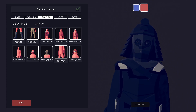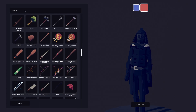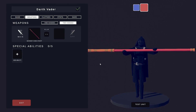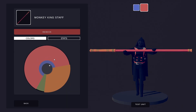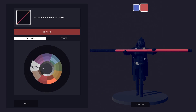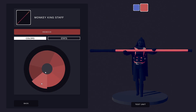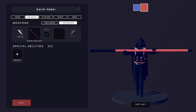Onto the weaponry. The best thing you can use here is the Monkey King Staff — that's what I went for as the closest thing to a lightsaber. It's quite big, but a regular sword doesn't really look right either. You can use a sword as an alternative. For the colors, I went full black on the handle, and then a red color on the blade — the lighter the red, the more glowy it looks, so go for that.